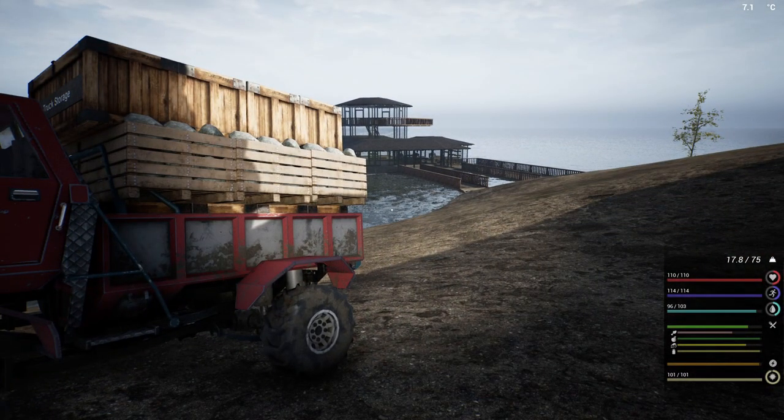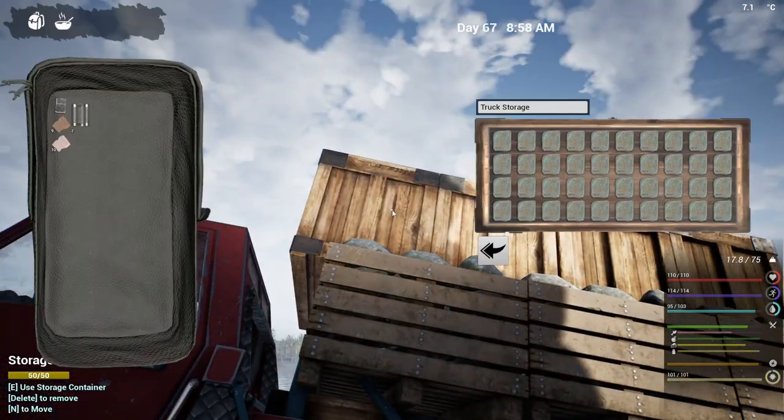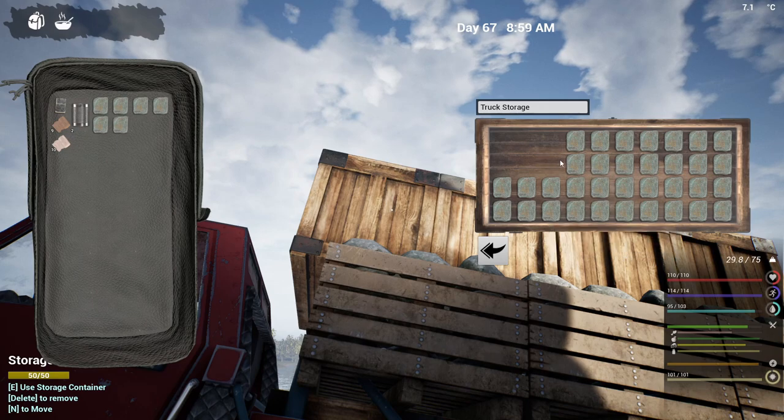Yeah, I left a bunch of stuff over there. The iron's on the truck. We've got 90 aluminum over there, 28 copper, 40 cobalt, and I've harvested the 50 lead that we were going to need — and that is all over there too. First things first, let's get this stuff processed.